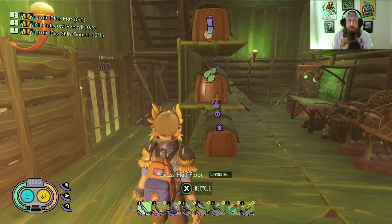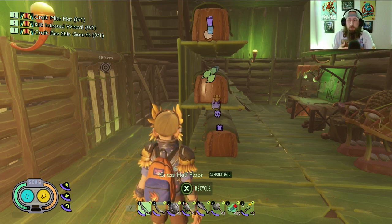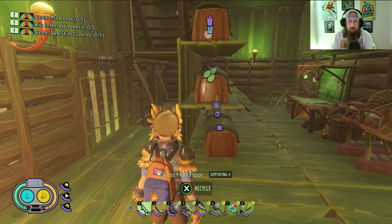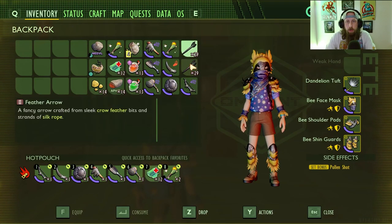Hey, what's going on everybody, Ryan back here with another class build video for Grounded. So this one we're going straight archer — not doing the crossbowman, because using the insect bow compared to the crow crossbow are two totally different things. So this one we're straight up using the insect bow with our bee armor.